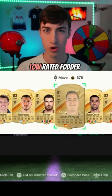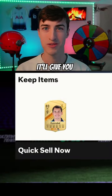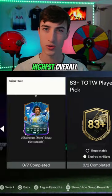Step 3 is to take all of your low-rated fodder under 84 overall and complete the team of the week player pick. When you open this, it'll give you 3 mid-rated informs to choose from, and if you take the highest overall, you can go to step 4.